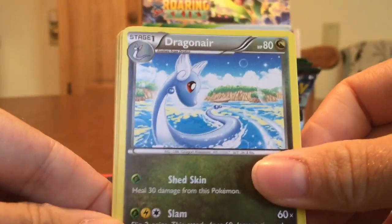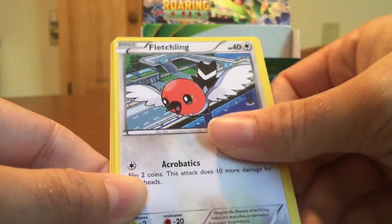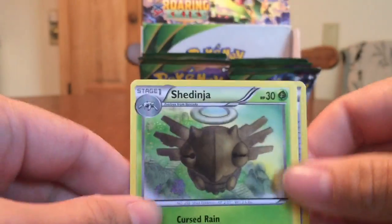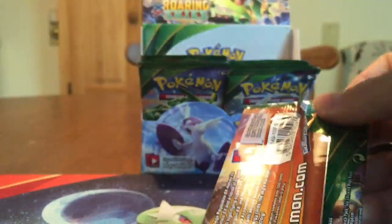Here's our first Dragonair. Glade Spirit Link, Ninjask, Inkay, Natu, another Natu, Togepi, Fletchling, Ultra Ball Reverse, and Shiny Ninjask. Not like the old Shiny Ninjask, but still cool nonetheless.